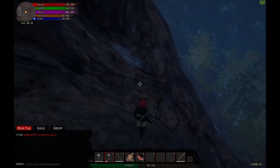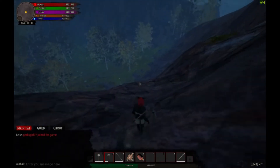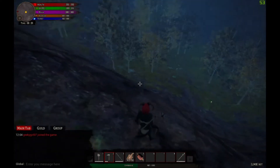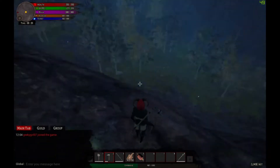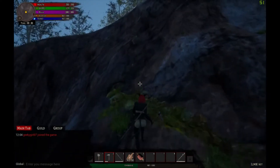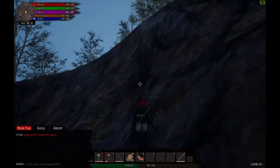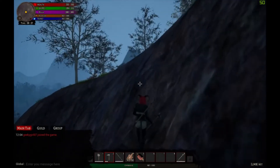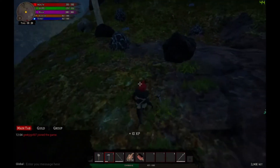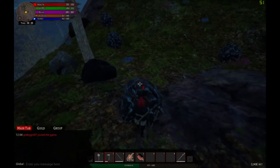Here we are attempting a little bit of mountain climbing. Be careful because falling and sliding down hills can cause you damage depending on how far and how you land. Sometimes you just have to assume you're probably going to hurt yourself if you decide to slide down the mountain. Occasionally you'll get by okay, but cliff diving is probably deadly in most cases.